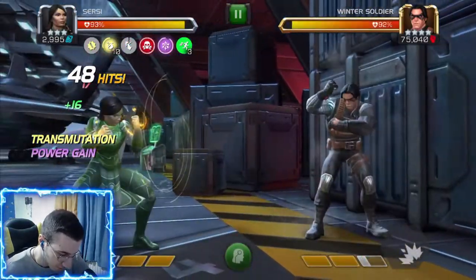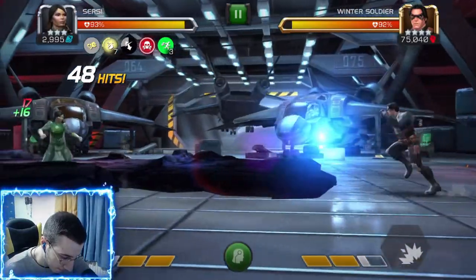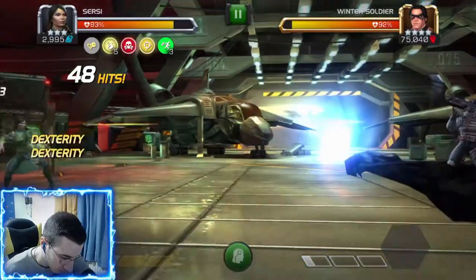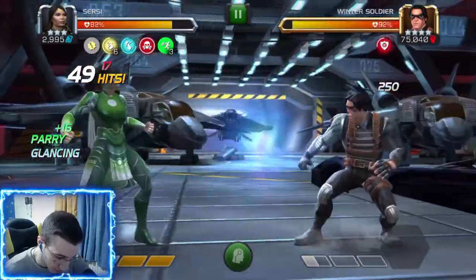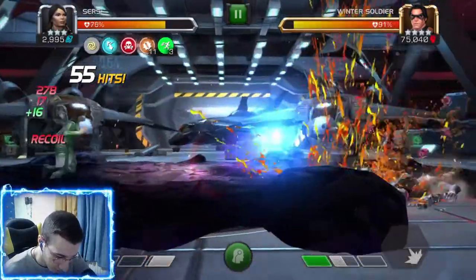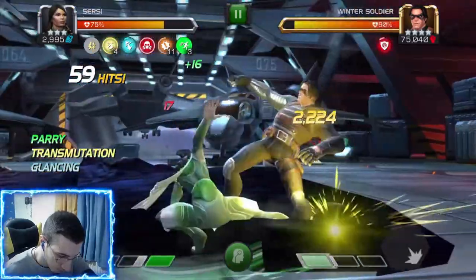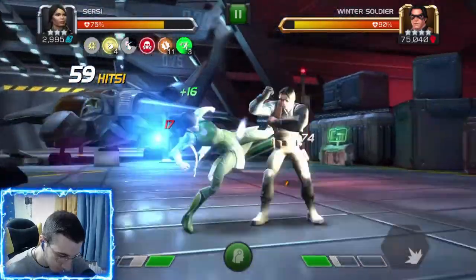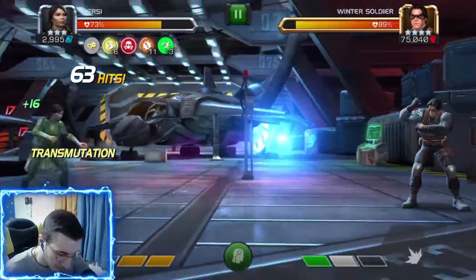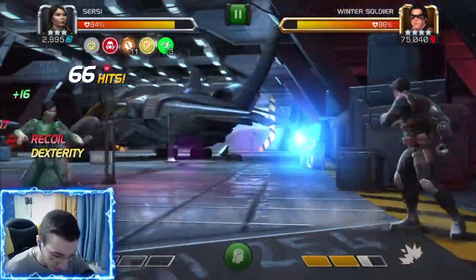We actually got a lot of those. Let's wait out the glancing again. We got 11 transmutation buffs — now let's see with 73% HP. That was about 10% lifesteal and we only crit once. Not bad.